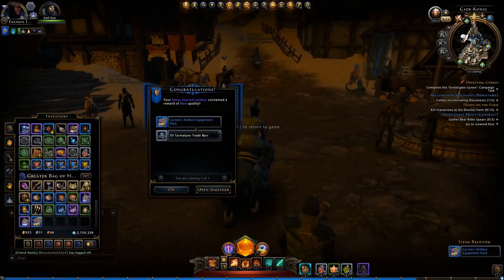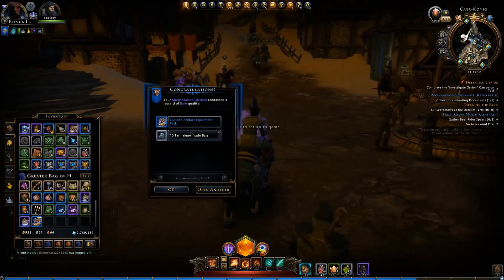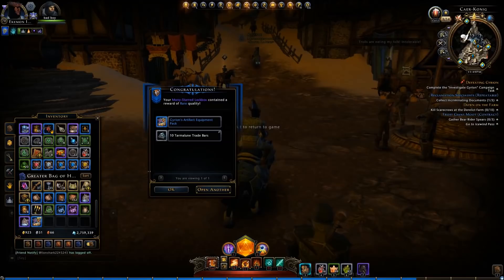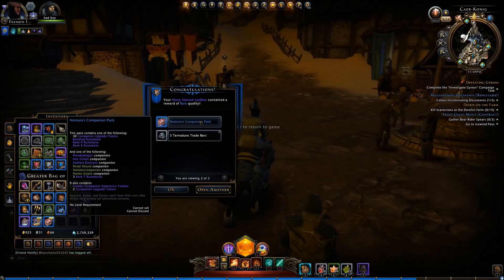Let's open some lockboxes and see what happens. First I have a nice little artifact bag — could have an Amulet of Demise and some other goodies in there — and 10 Tarmalune Trade Bar powers, which you can spend in Protector's Enclave from the trade bar vendor. He's over to the right of where you get your daily dungeon chest key. Number two, we have a Nystul's Companion Pack — come one, come all. You get 30 companion upgrade tokens, Bonding Runestones rank 9, rank 8 runestones, and on down the list. Could be some good stuff.